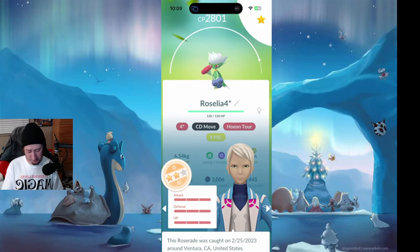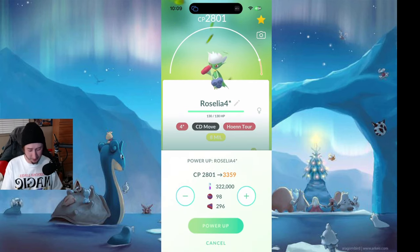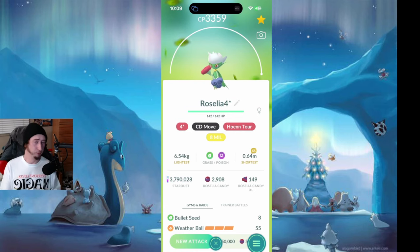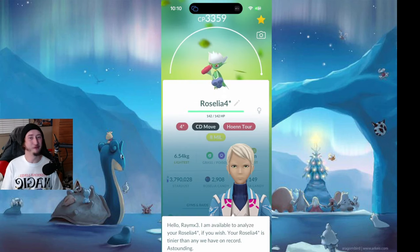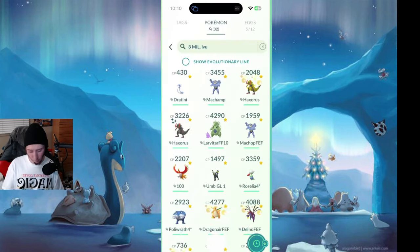Next thing I want to level up is this 100% Roserade. I caught this during the Hoenn Tour. Roserade and Roserade are some of my favorite Pokemon — I love the Gen 4 evolutions they created during Gen 4. So I think it makes sense for me to bring this up to level 50. It does have the community day moves. It really feels cool to me to have a level 50, 100% community day move Pokemon — it feels extremely exclusive. At 3,359 CP with community day moves — a level 50 Roserade. We are down to 3.7 million.